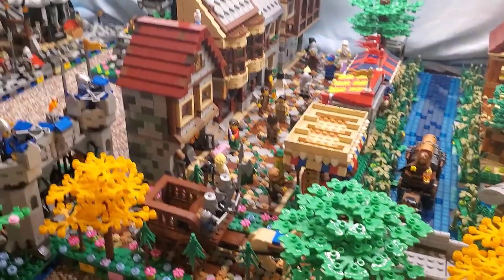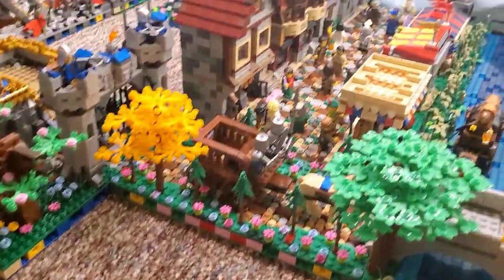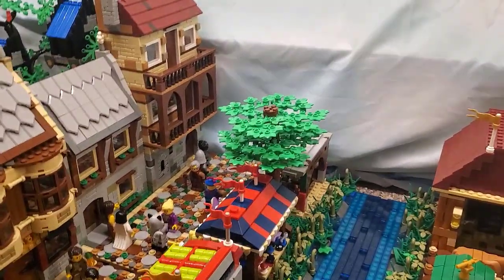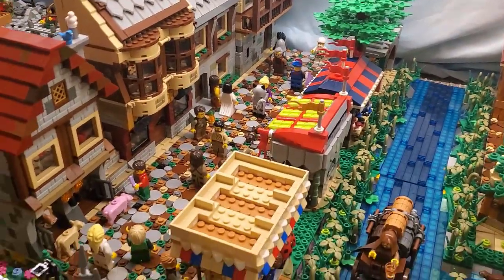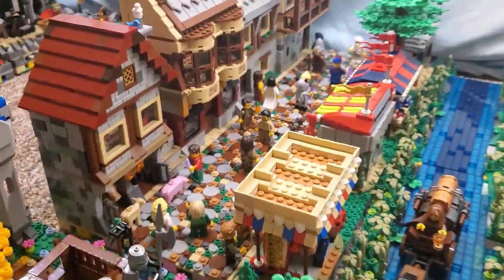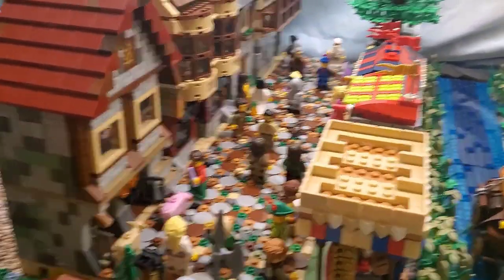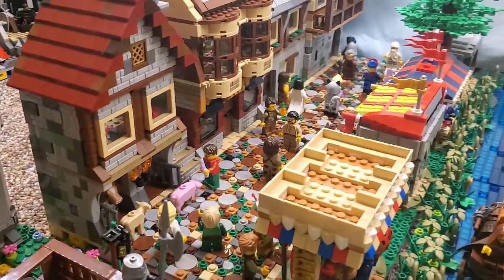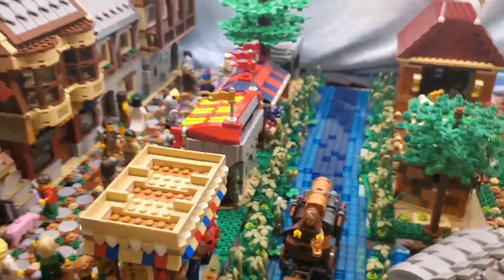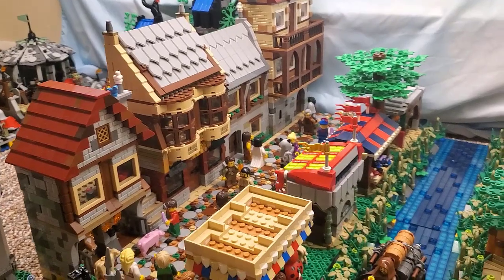I can put the Forestman hideout maybe up here next to the river — I think that might look cute. Of course, a big highlight now is the marketplace, main street there. This is one of the more developed scenes in the entire realm, with lots of people out and about checking out all the shops and buildings. In context, I love it — I think this looks fantastic. I'm pretty happy with that.